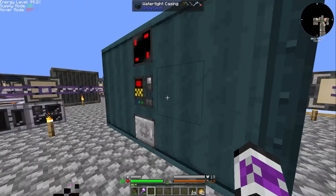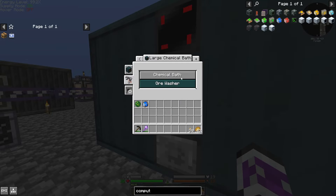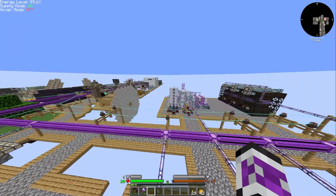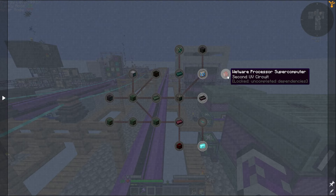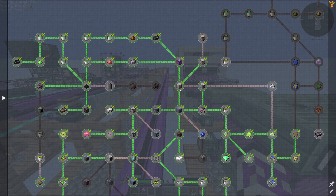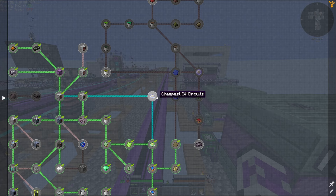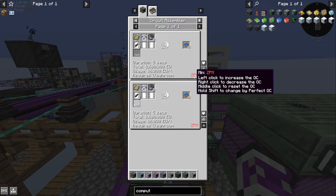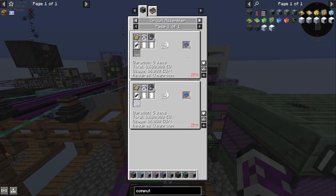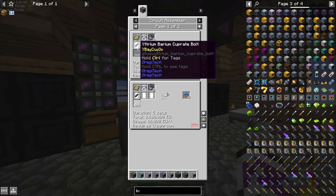Either way, I'm going to have to wait for all of this to finish. It doesn't seem too bad. There's going to be a bit of babysitting when I have to switch modes on machines, but otherwise it might take 10 minutes to go through. Depends how long it takes in the blast furnace. In the meantime, I might be able to prepare for the next circuit upgrade — I think the only thing stopping me was ZPM energy hatches.